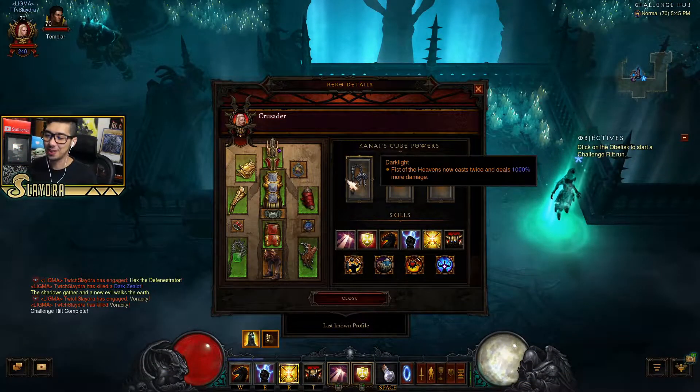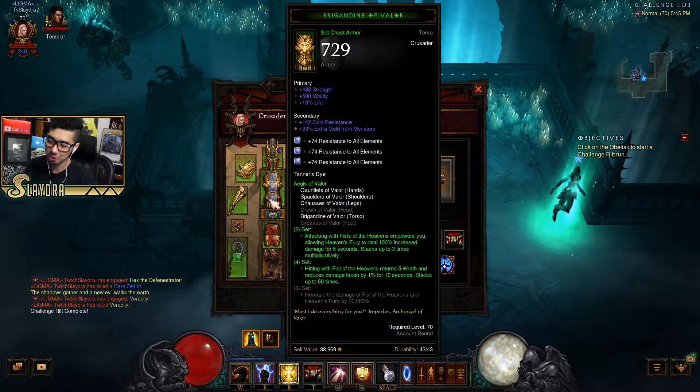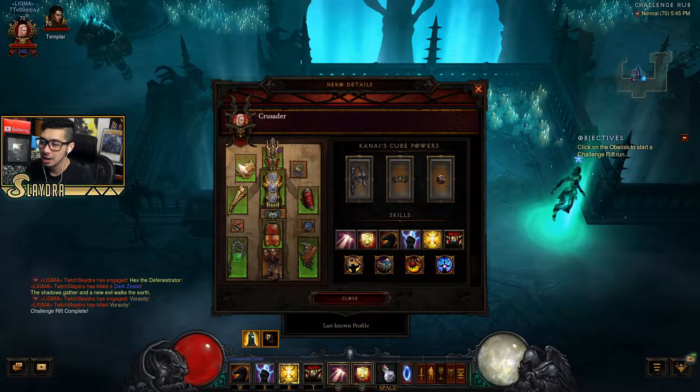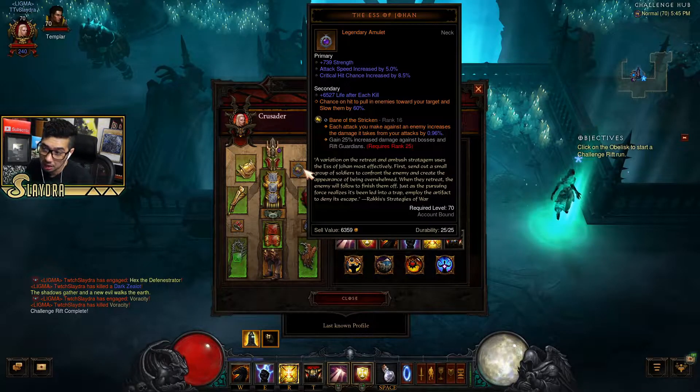Alright, so starting right off, we've got the Aegis of Valor. He only happens to have four pieces of the set, which unfortunately, even with his Royal Ring of Grandeur, won't be working too well. But it does help out with our resource. I'll go and mouse over all the pieces of gear in case any of you guys want to check it out. But it is running a three-piece of our guild, so that is kind of a nice boost.